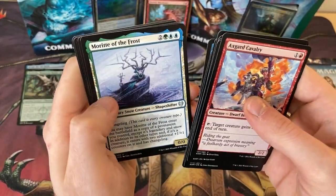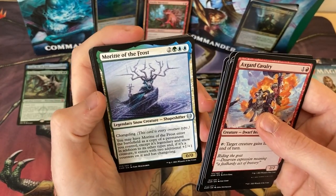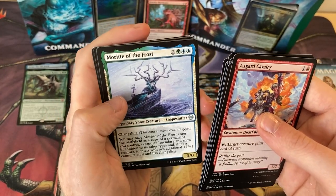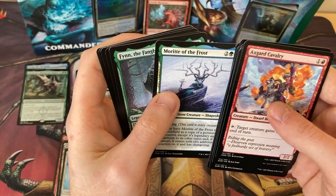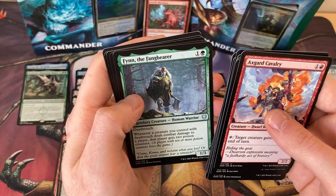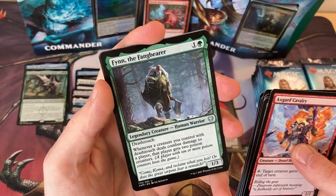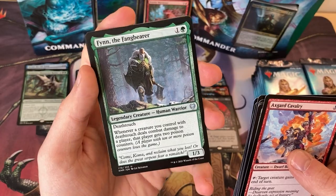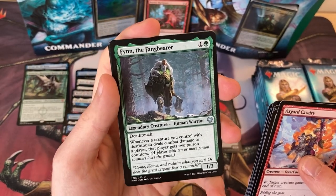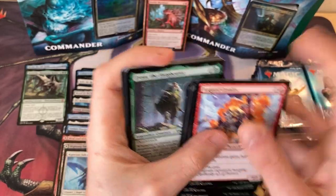Scoot through these. Another Moritte of the Frost — I like this shapeshifter stuff. I'm going to start putting shapeshifters into my Muldrotha deck so I can have more than one Muldrotha and bring more than one of each permanent back from the graveyard each time. I think that'll be really, really fun. I've got Finn the Fangbearer — our friend Payne will definitely be building this as a Commander. Gets a lot of stick for playing Infect, but this is Poison, not Infect.